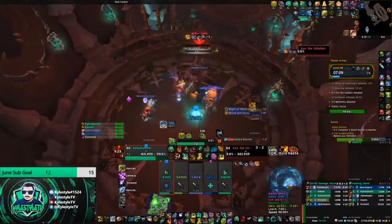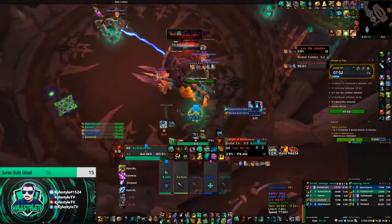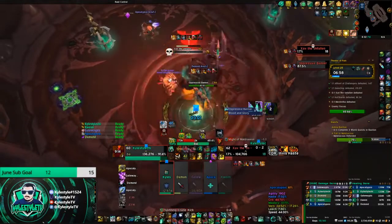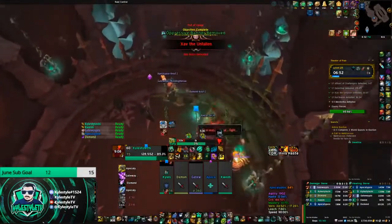Boss is low enough now - not really a reason to kill the flag even though the DPS are down. The boss only has 160k health while the flag has about 300k, so just kill the boss. That's where I marked him with skull so my DPS knew: don't worry about the flag, it doesn't matter anymore.